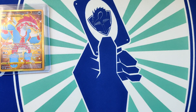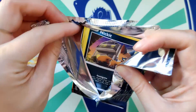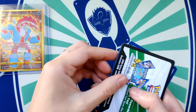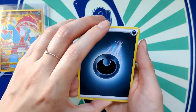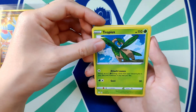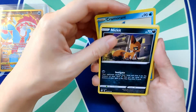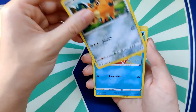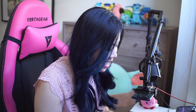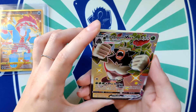Third pack: Cramorant, another Cacnea, another Koffing, and then — Rillaboom VMAX! This is beautiful. Wow, that's a really good card, I really like that one.